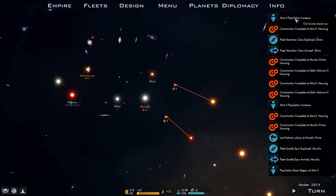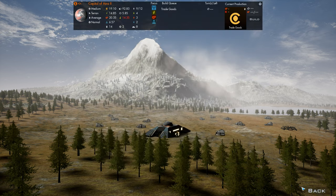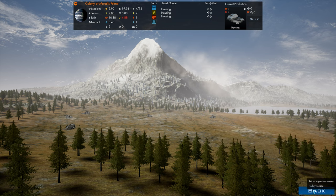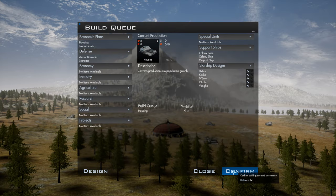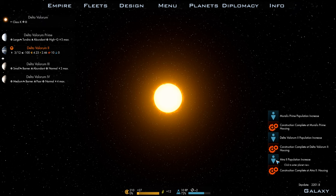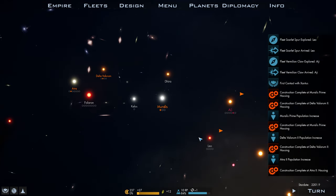Let's clear some of these guys out. We've got nine of 12 now at Atra. There's nothing we can build other than trade goods, so we're going to continue to let that be the case. Morales Prime population increase — everybody's increasing their population, which is good. They've also done their housing. I wish I could right-click to get rid of those notifications, but we cannot — that'll be my first request. Actually, I've got a few — I can't say that's my first request.